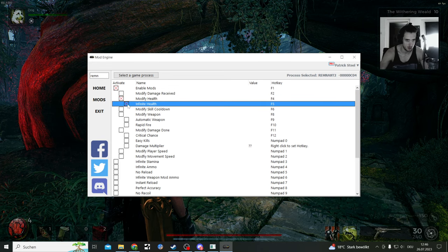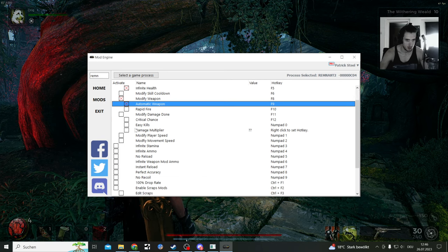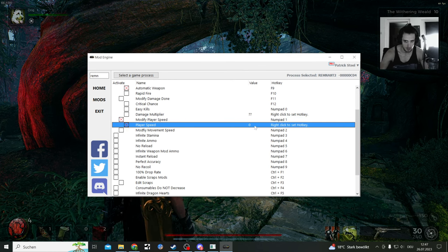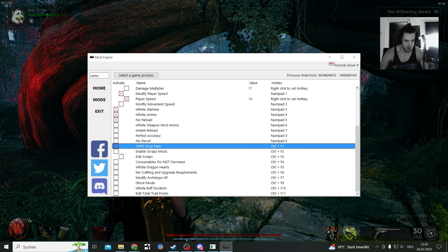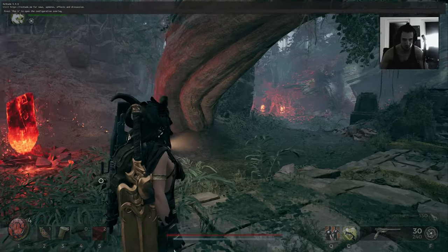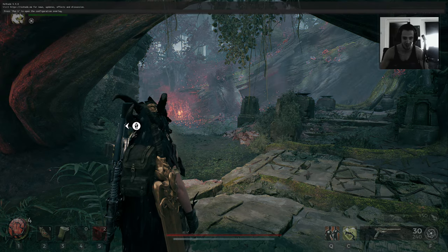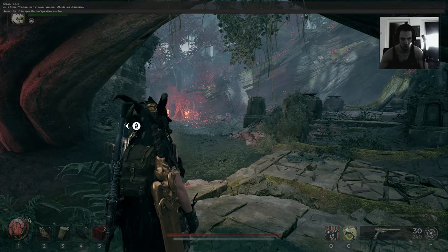Modify health, infinite health, modify weapon — automatic weapon rapid fire, automatic weapon, easy mode, modify player speed. I don't know how to change that to 10. Infinite stamina — I can already see myself wiggling. Infinite ammo, no reload, 100% drop rate, infinite dragon hearts. Let's see — that's a little bit too fast. Now we're having fun! Finally everything is working.